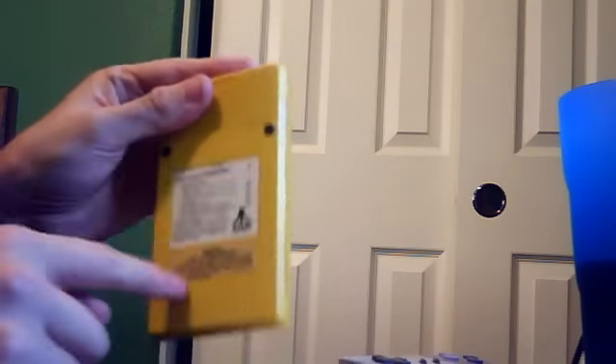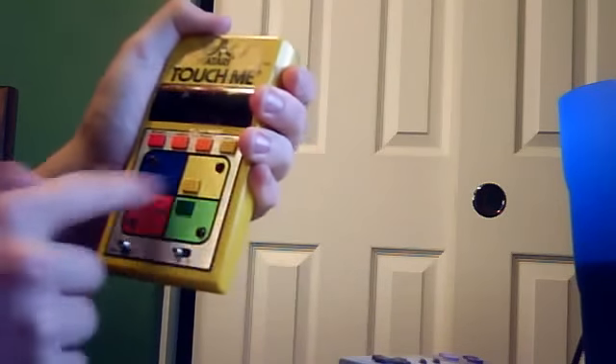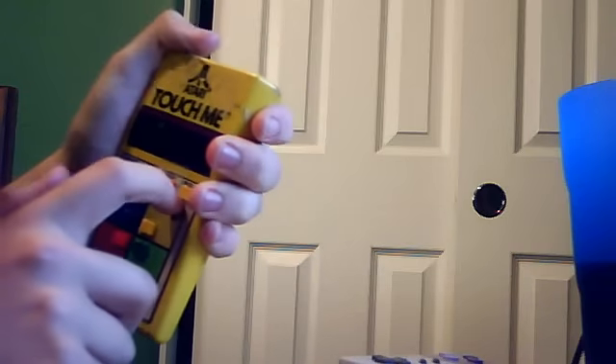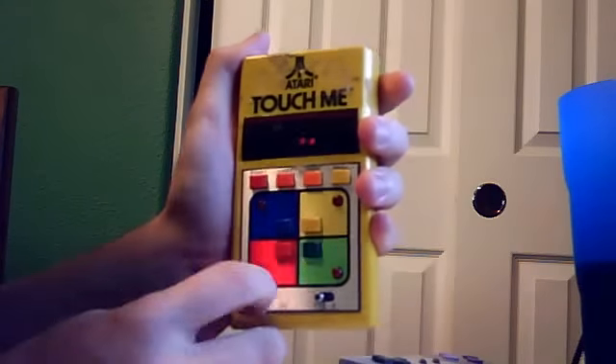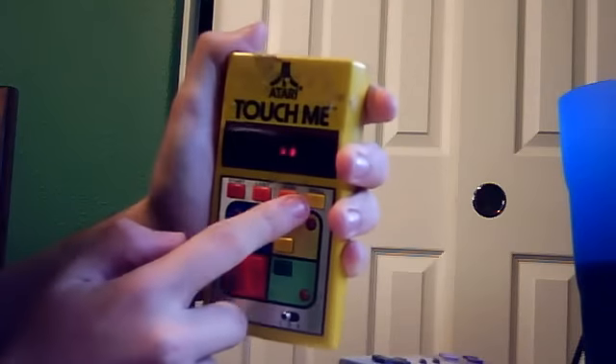It runs on a 9-volt battery and has all the instructions you'll ever need right on it. It has an on and off switch and 3 game modes, as well as the buttons to use the game, and 4 things up here — which, really, could have been simplified to 1 based on how well mine works personally. So you turn it on, and the switch is at Game 1. Game 1 is basically just normal Simon.